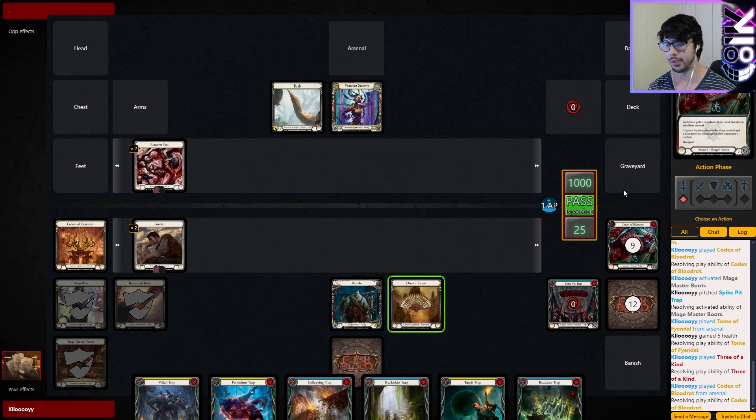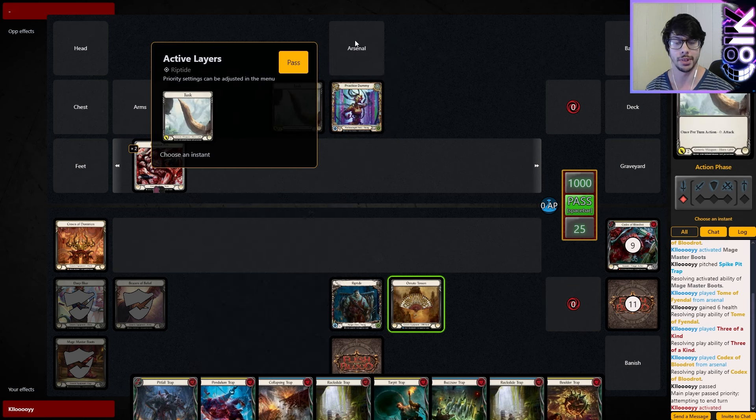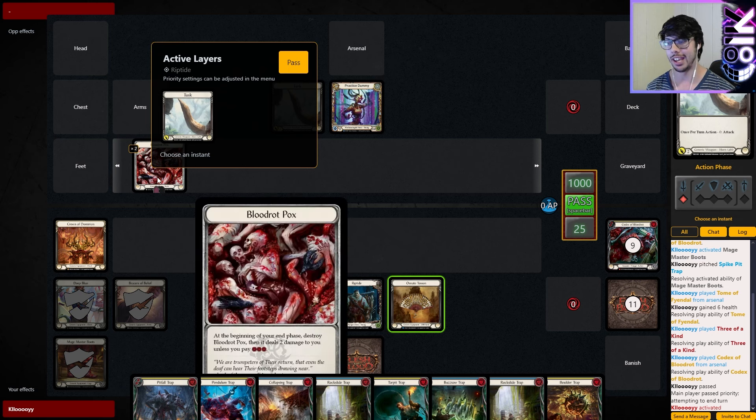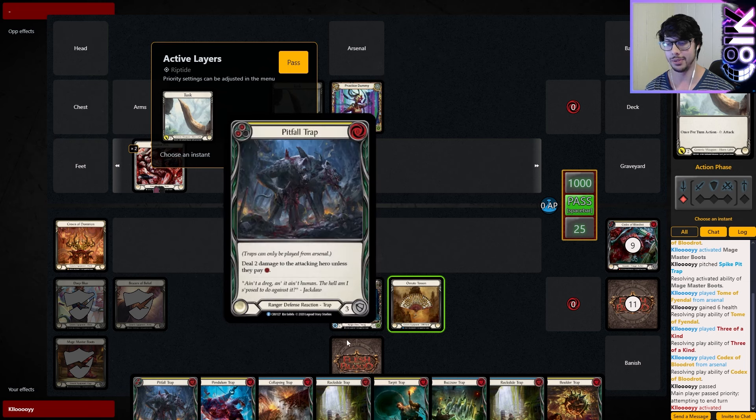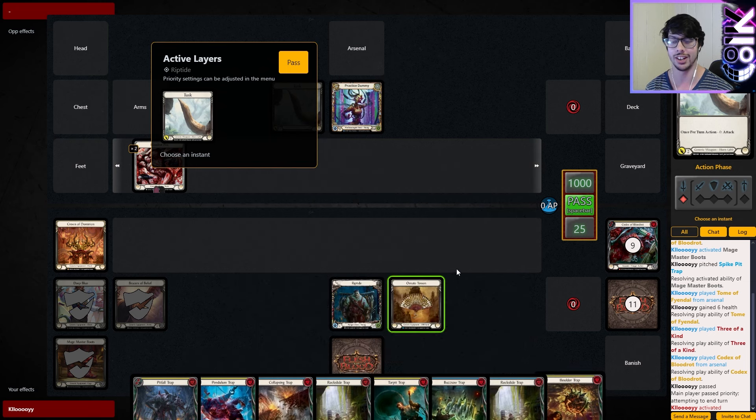We can then Codex again. The last thing we could do if we didn't have a trap is use the Ornate Tencent. What we're looking for is traps that have to be played from the arsenal. We can play any of the normal traps, then play one that requires the arsenal, put it into the arsenal with Riptide's ability, and then play the trap anyway. We'll do a Pitfall Trap and get the two Ponder tokens.